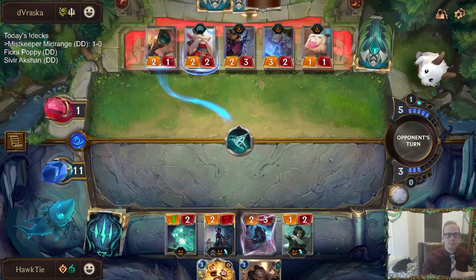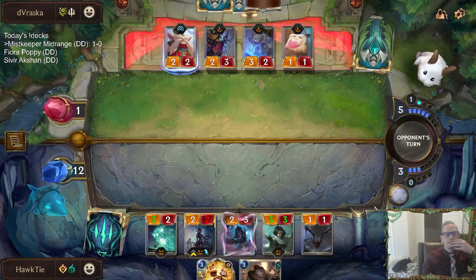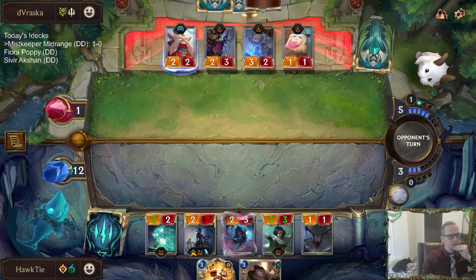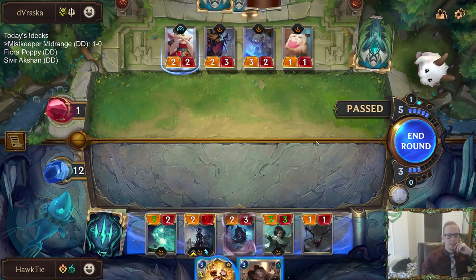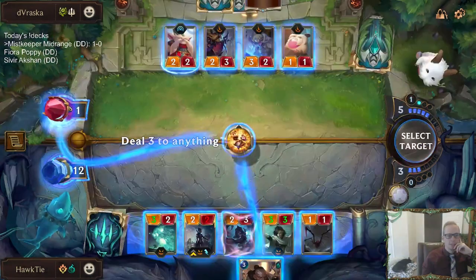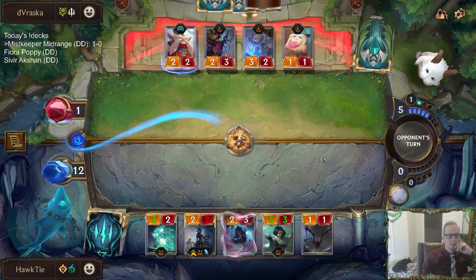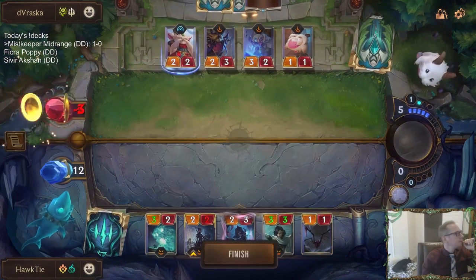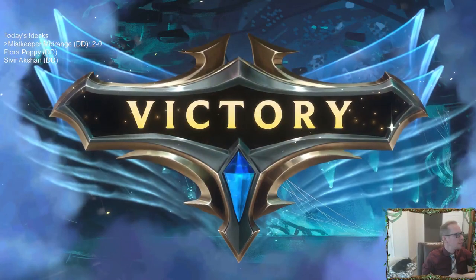Only two cards - giving them opportunity to spend their mana. Alright, that'll do. Another Get Excited for the win. 2-0. They couldn't block the Fearsomes with our 2/1 and 2/2, so you just get Fearsome, get a lot of damage in, then burn spell.